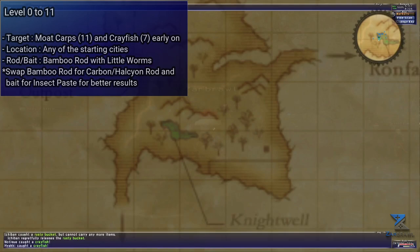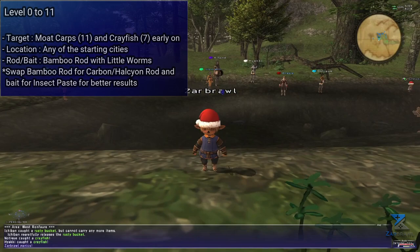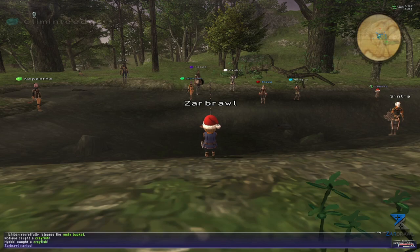You can alternatively go to Knightswell in West Ronfaure, which was the main camp I recommended on Wings XI, as the insect bait here will completely isolate the carps. However, the popularity of this fishing spot might be an issue due to the fish population mechanic mentioned earlier. Still a great fishing spot if you see it's not overly crowded.